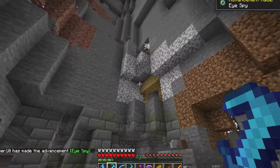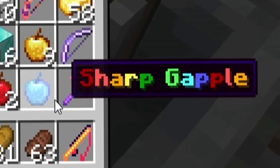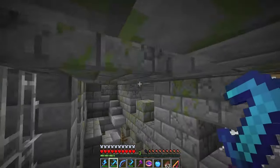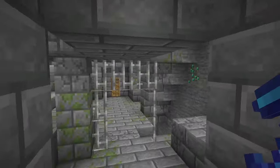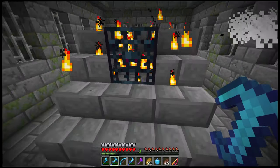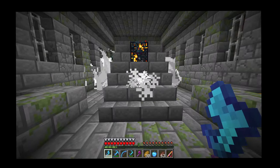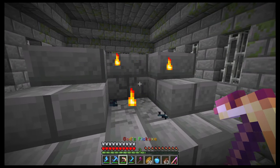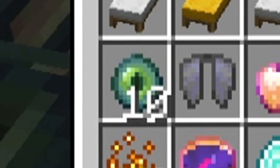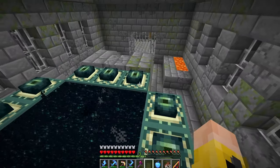Inside the stronghold there are silverfish to deal with, but the B-hopper leggings let me escape easily. I remove them temporarily in the tight corridors. There are multiple mineshaft chests with iron, and a golden apple. We find the end portal room — and there are exactly two spawners missing, which means our 10 eyes of ender are exactly enough. We're in luck.